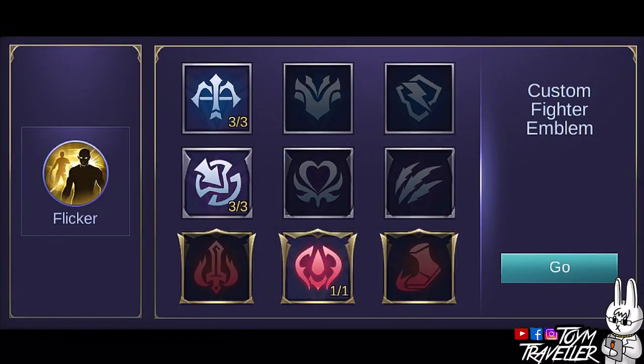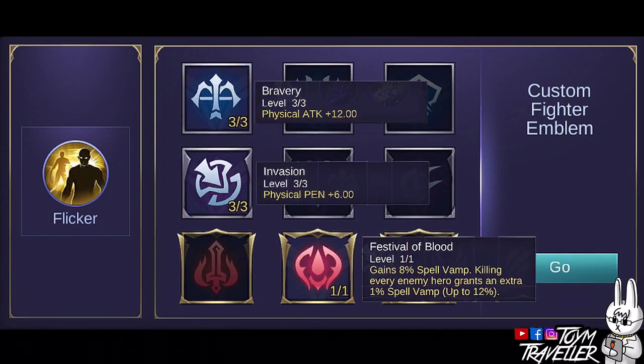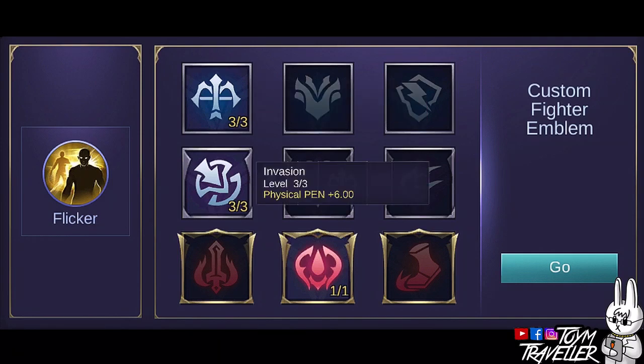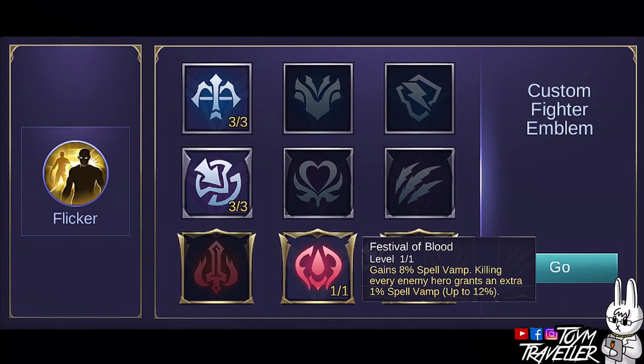The best emblem set to use is the Custom Fighter Emblem set. It provides extra stats according to your needs as a fighter. Set Bravery to its max level because it gives you extra physical damage. Setting Invasion to max level will provide physical penetration, which means higher damage on your basic attacks and skills. Get Festival of Blood to be granted 8% spell vamp — killing an enemy hero grants an extra 1% spell vamp. This is really helpful since your damage comes mostly from your skills, so it's best to gain some health while dealing damage.